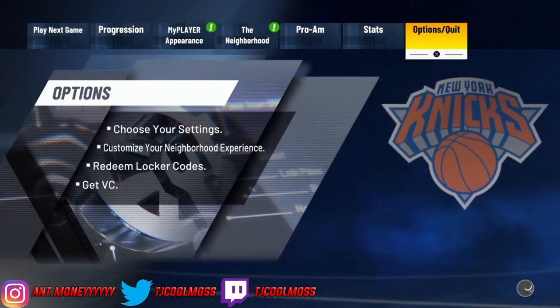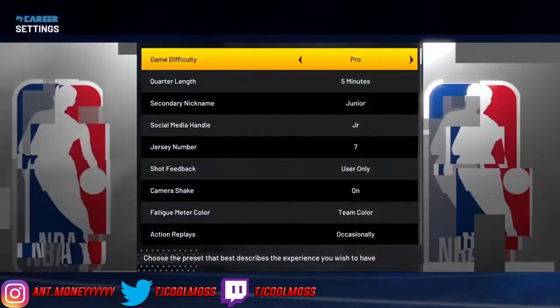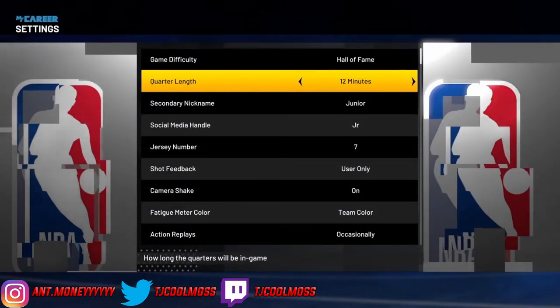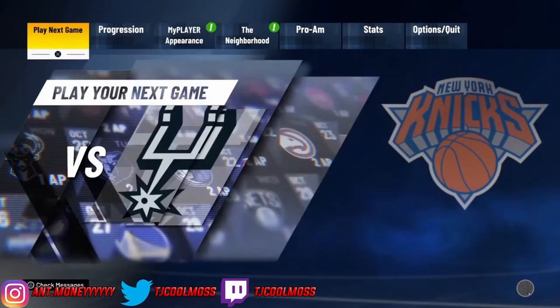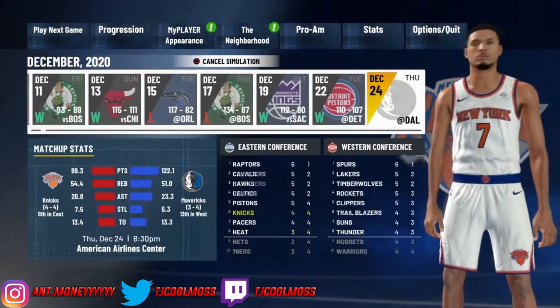The reason we're choosing the Knicks is because we want a trash team that won't make it to the playoffs — they're a guaranteed miss. Now right here I go into the options and I change my difficulty to Hall of Fame and my quarter length to 12 minutes. I had a brain fart on that — we'll switch it back later.